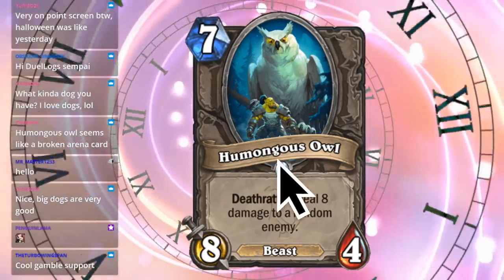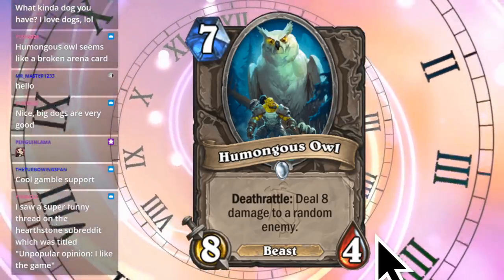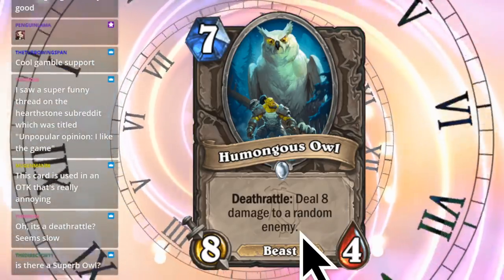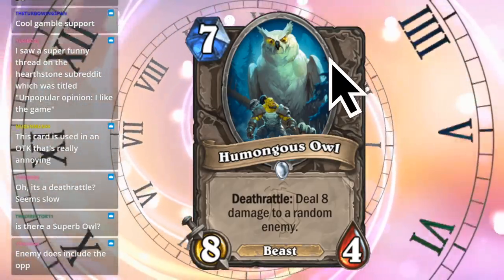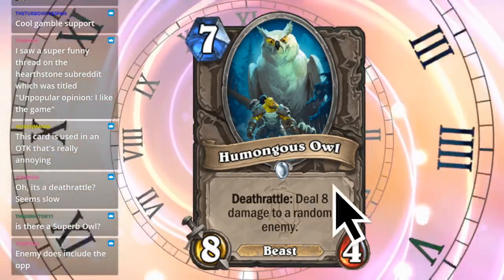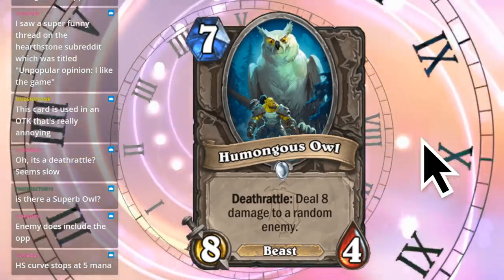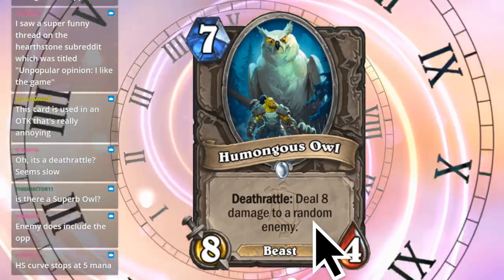First up, we have Humongous Owl. It has a Deathrattle: deal eight damage to a random enemy. Seven mana, eight attack, four health. So it costs a ton of mana. It hits hard, and then it deals eight damage to a random enemy - and I think this also means your opponent's player character as well, because it doesn't specify minion. This minion costs way too much mana to be valuable. A seven cost? The only way you're playing this is if you're cheating it out, unless the game is slow enough. But eight damage to your opponent - that's a really good Deathrattle to proc multiple times. If you have a way to proc this effect, that's really good. I was going to say this seems garbage, but I'm remembering that there are a lot of ways to proc Deathrattles in Hearthstone Battlegrounds.